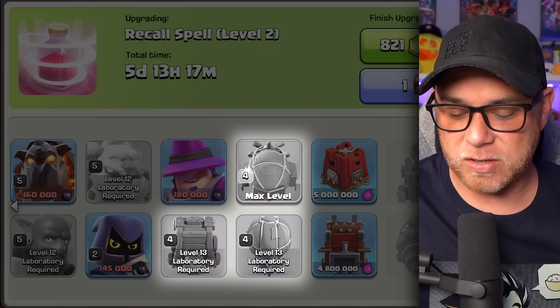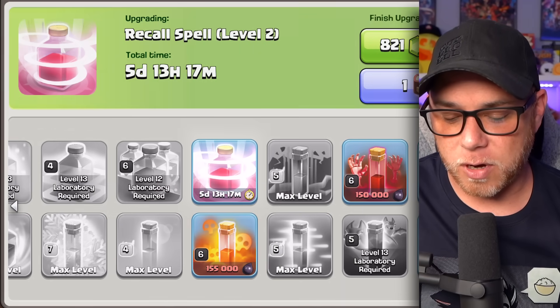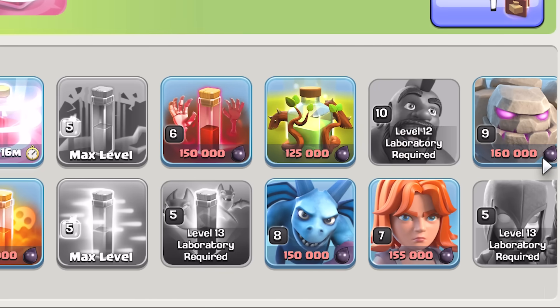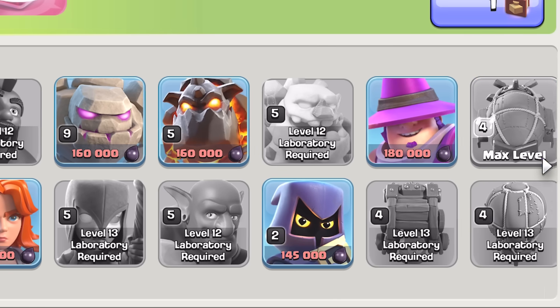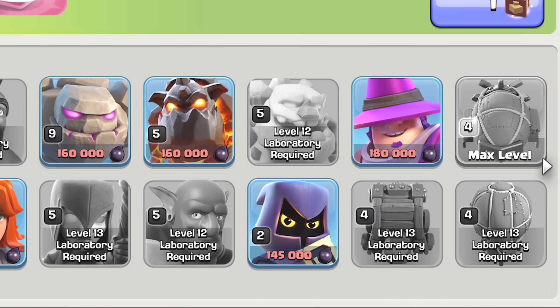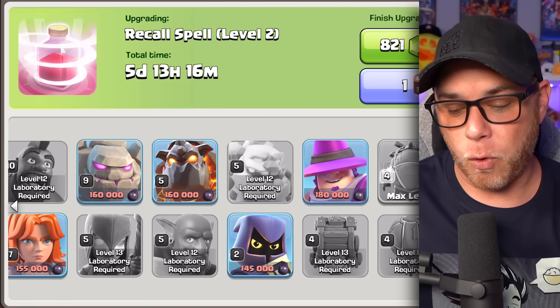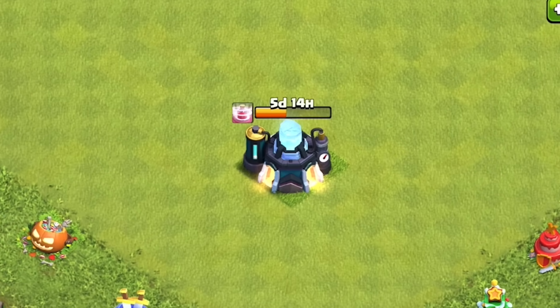Those are maxed for this level. And now we're currently upgrading the Recall Spell to level 2. You'll notice that we still have a bunch of Dark Elixir items that we need to upgrade. I do have a Hammer of Fighting that I can use, but we've got to wait until those heroes are done before we can start knocking these out and finishing up the laboratory.